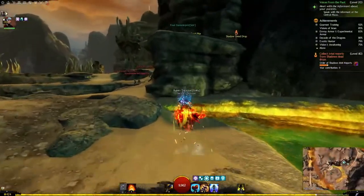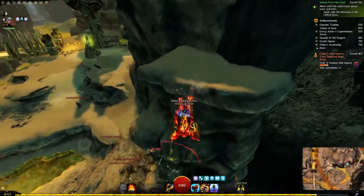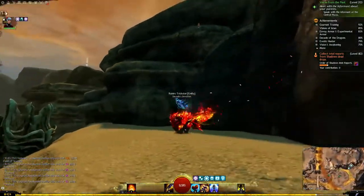In the Desolation, you'll find a rock gazelle on top of the cliffs overlooking Joko's Domain Waypoint. This will require a Springer as it is up top.